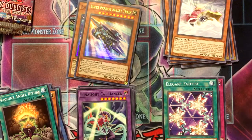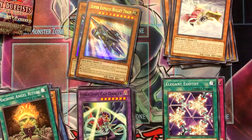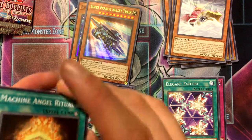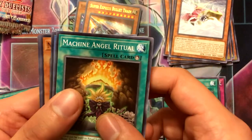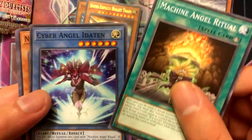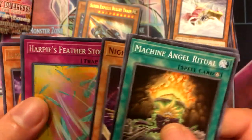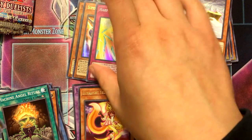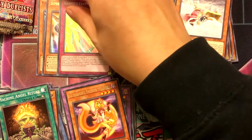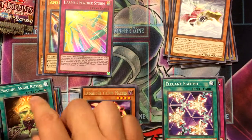I'm surprised there's no original Harpy Lady card in this set. I have the original Harpy Lady card with the uncensored version. Machine Angel Ritual, Night Express Knight, Harpy's Feather Storm — sweet — and Yellow Martin. Got another one of these, which is awesome. Could never really turn that down.